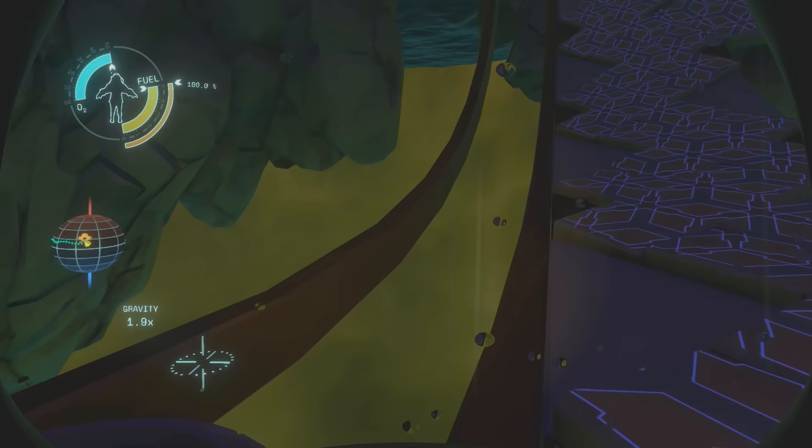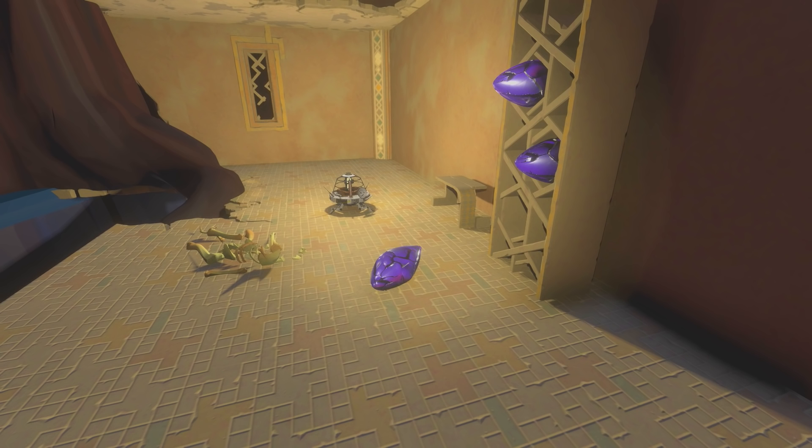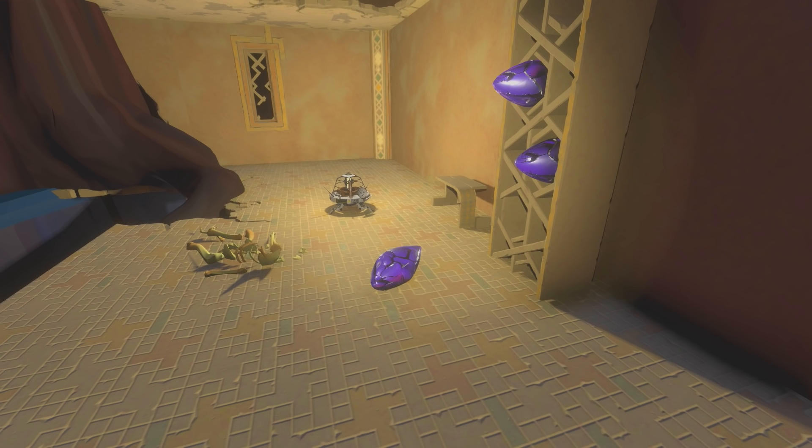The Nomai really made good use of these gravity crystals. We can actually find the birthplace of their discovery and the later workshop constructed to study and create them. On one of the shelves of Brittle Hollow, we find a few broken gravity crystals — this might be where the Nomai discovered the inherent effects of Brittle Hollow's crust and started experimenting to utilize the effect. As soon as they found out they could make something useful in the form of gravity crystals, they made an entire workshop to produce them.